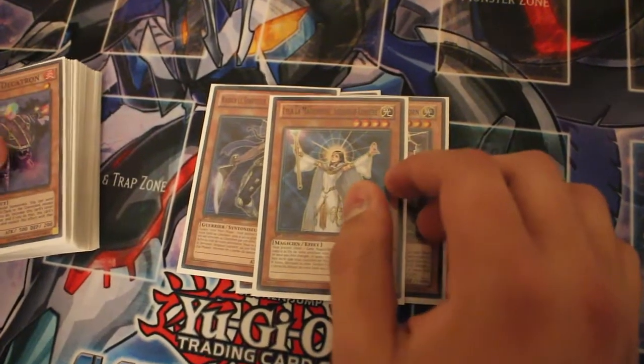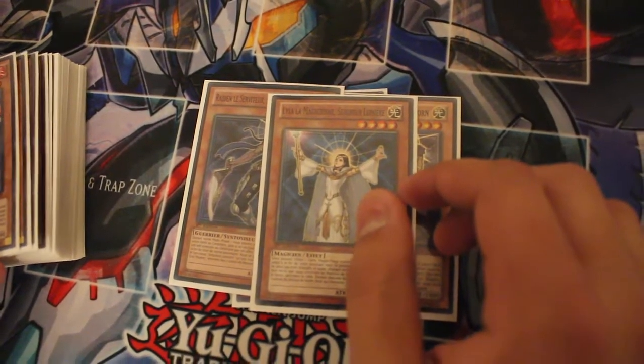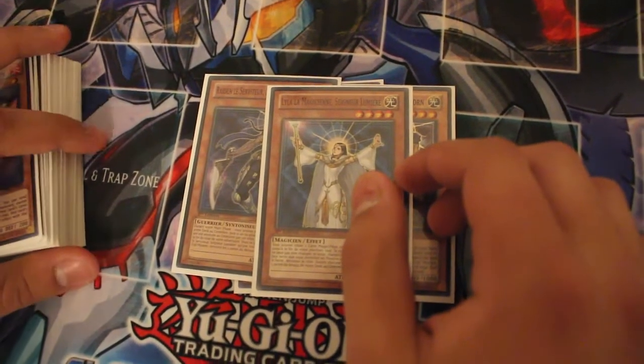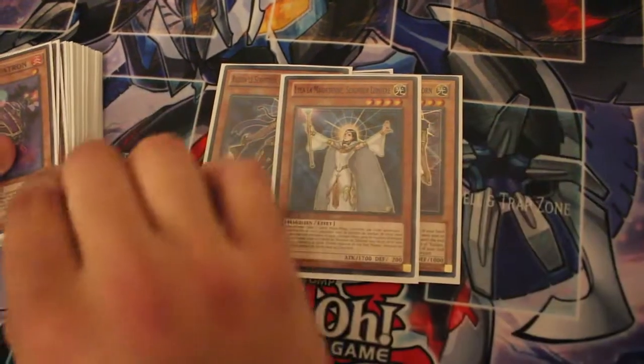1 Lila, saved me quite a lot of times today. It's pretty broken, especially against Imperial Ironwall or other floodgates. And even when it's not against those kind of cards, it's just so amazing. I really like Lila and it's searchable by Charge of the Light Brigade, so yeah.